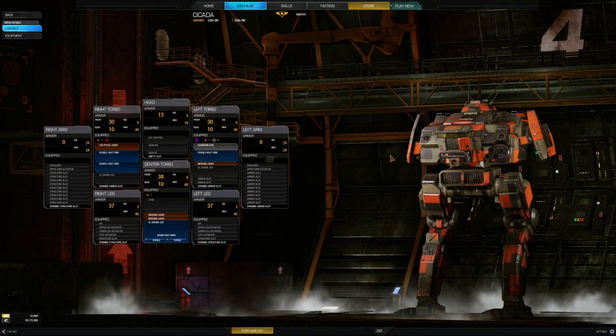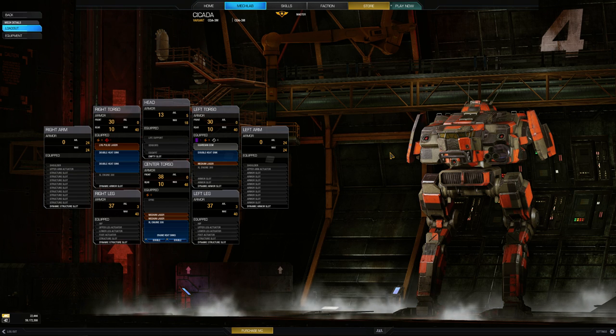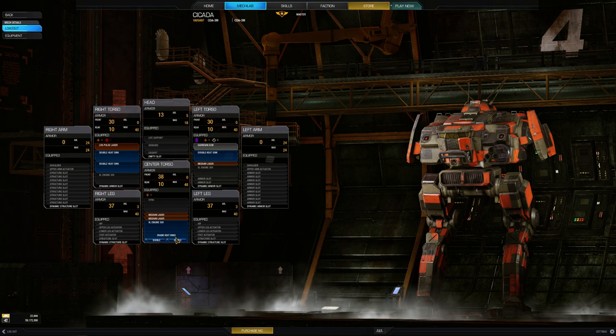Hey, what's going on guys? It's Phil and today we're going to be looking at the Cicada 3M. This is a large pulse laser, three medium laser setup with five double heat sinks, two of which are in the engine, two in the right torso, and one in the left torso.